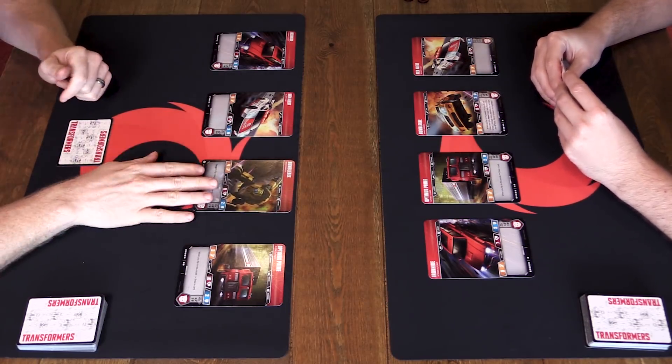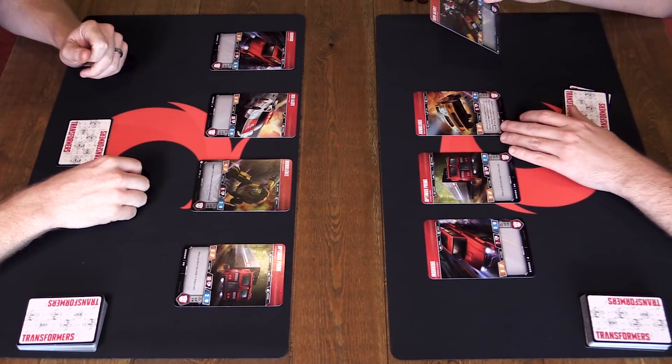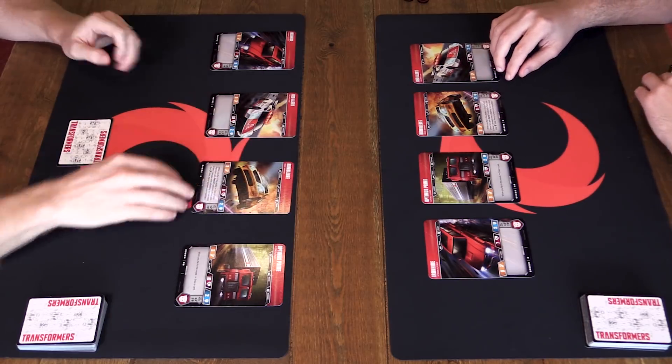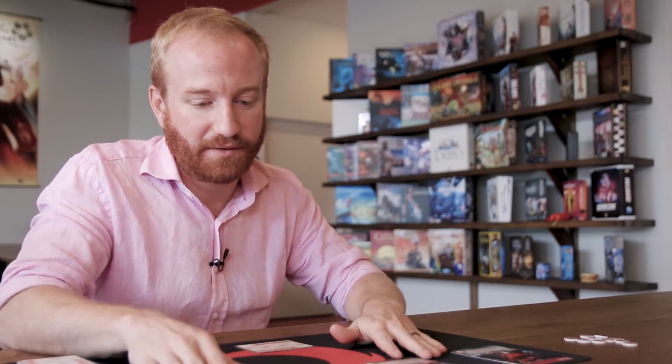The way the game functions on a normal turn is there are a few things that happen in any order you want. First, you can flip one of your cards from bot to alt or alt to bot - car form. Then you can play an action card or an upgrade card. Attacking essentially ends your turn - that's the last thing you do. You can only attack things that are tapped on your opponent's side of the board. If nothing's tapped, you can tap anything. If everything's tapped, you can attack anything. The way you attack dictates how your opponent can respond.